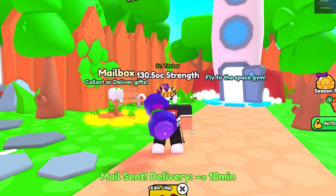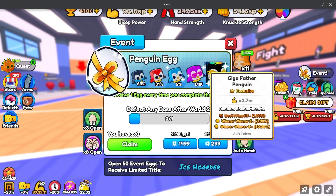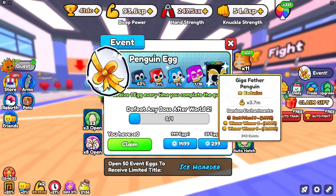Anyway, that's pretty much it for that. Just make sure you guys like it, subscribe, comment down below your username, and let's get into this video. So in Wrestle Simulator, you guys know this very OP pet right here — it's a Giga Father Penguin. It's not really OP, but it is a very rare pet, and there's only 343 of these that exist.